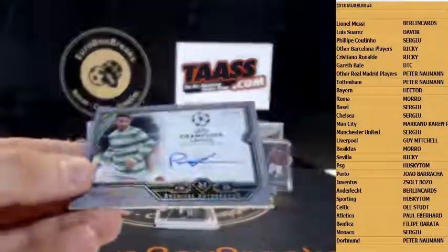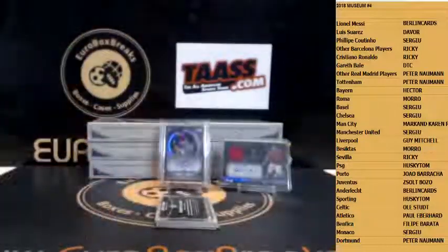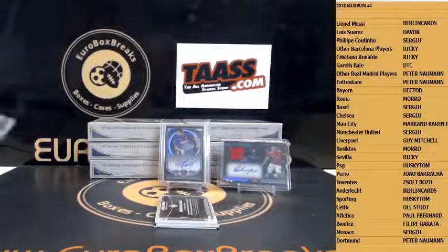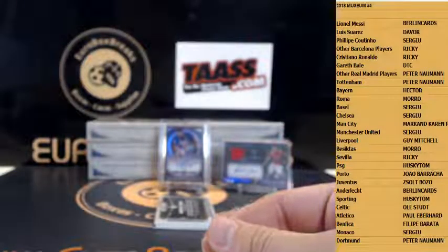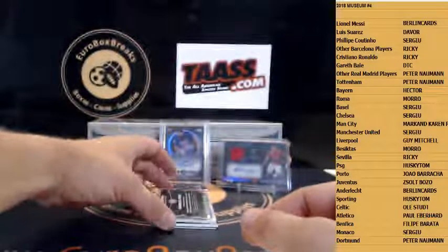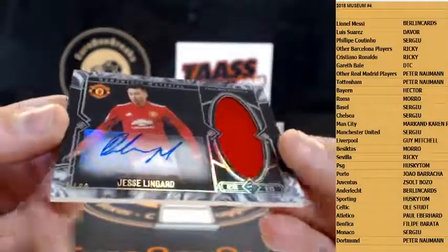Patrick Roberts 299 for Celtic, autograph. Then we have to take Mbappe — right? How about Jesse Lingard, Jumbo Jersey Auto to 99 for Manchester United again.